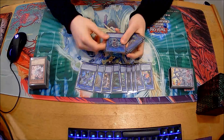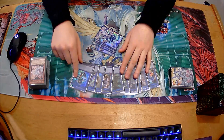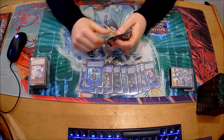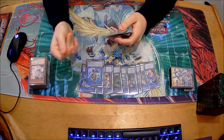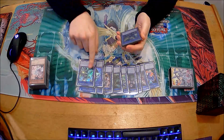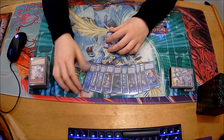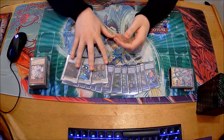IP Masquerader was one of the MVPs for me. Seal was nuts, but IP Masquerader won me a lot of games against Drytron. I would do my play, end on IP, use my Hot Red negate or something like that, Seal bounce something - usually the XYZ monster - and then make Appalooza. Literally every time I went IP Masquerader in my Drytron matches, they scooped. Then Borrel Sword is pretty obvious, and the synchros - nothing special there.